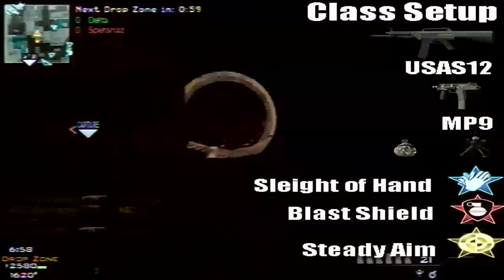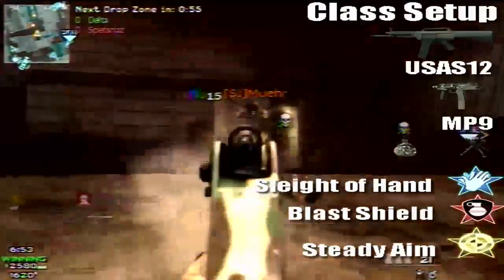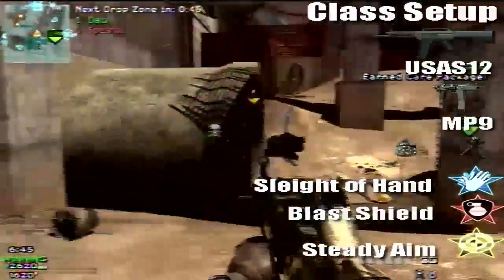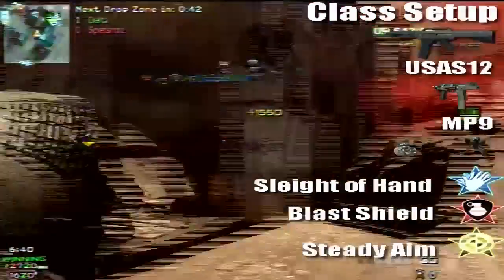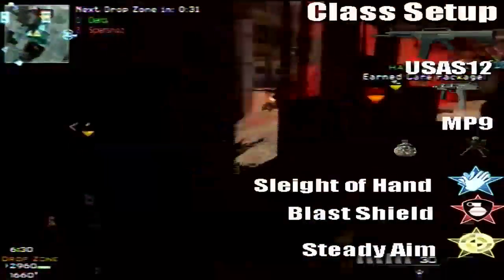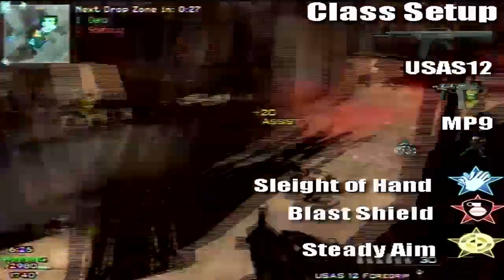So about this class — what we're going to use is the USAS-12, which is an awesome Drop Zone gun. All shotguns are great Drop Zone guns, because usually on the Drop Zone you'll have a lot of enemies, so you can just go in there and spray them down, and that's really helpful.